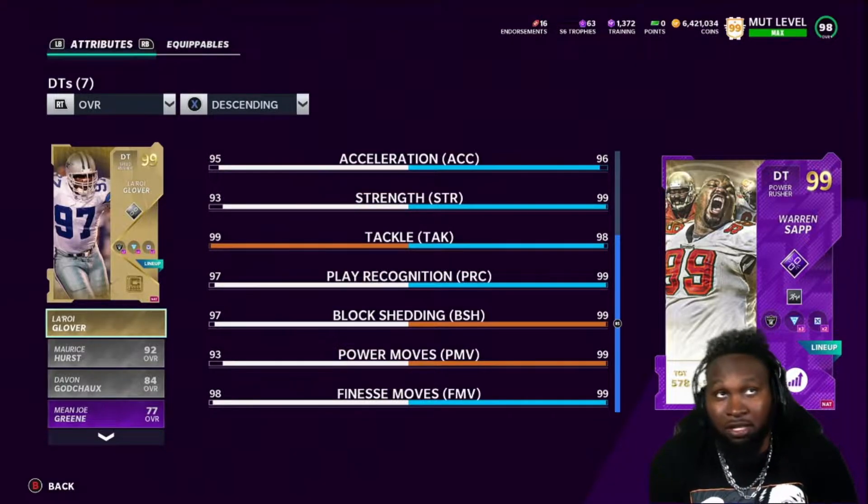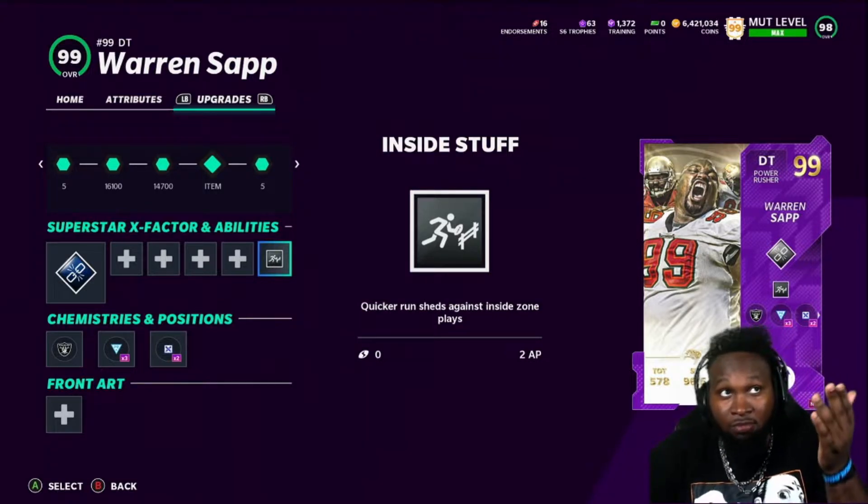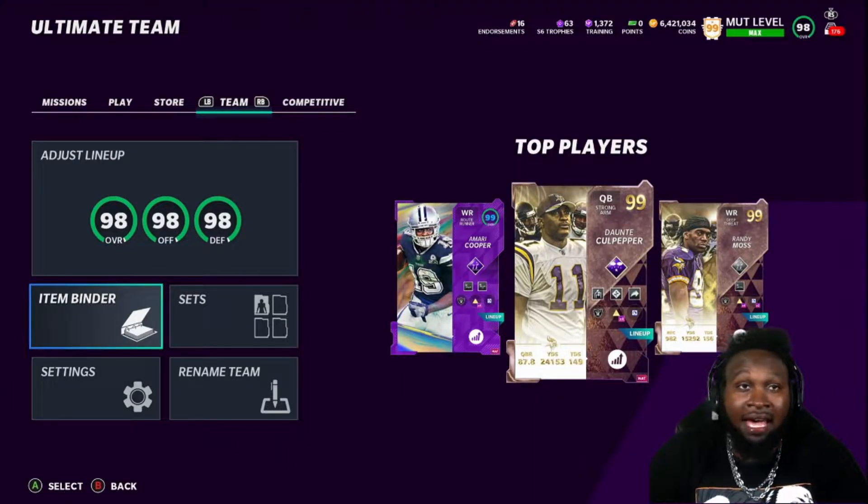We're only going to run Inside Stuff on him. I've said this plenty of times — for someone like Warren Sap, you don't need Double or Nothing, and you don't need Edge Threat on your ends. They're going to get into the backfield regardless — that's how this year's Madden works. We're using Sap primarily for run stopping, which is why we have Inside Stuff on him. Hopefully he gets into the backfield, causes havoc, gets some tackles for loss, and maybe even a sack.